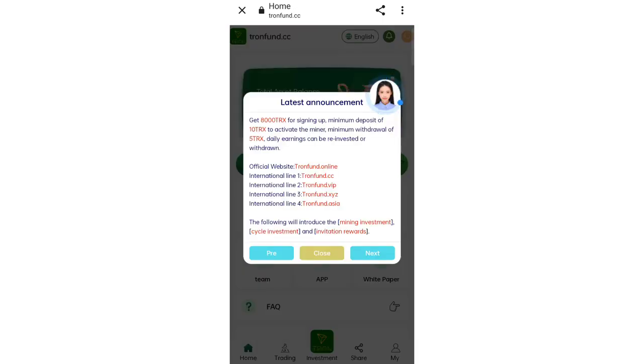After signing up you will see this main interface with the latest announcements. You can see you will get 8000 TRS as a signing bonus. The minimum deposit is 10 TRS and the minimum withdrawal is 5 TRS. Daily earnings can be reinvested or withdrawn.